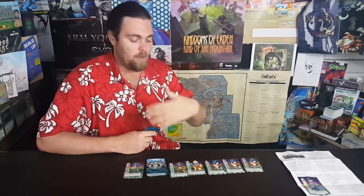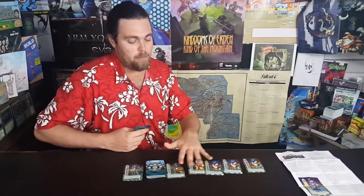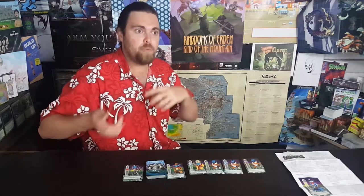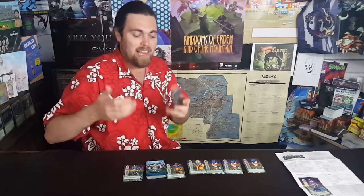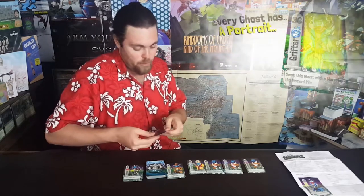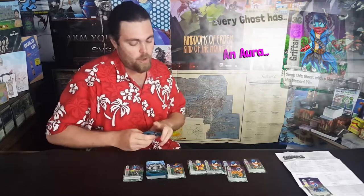We do this until all cards in hand are gone and all five graveyard ghosts are taken. Since one extra ghost was drawn each trick, one ghost will remain when hands run out. Then we start a new round, dealing five cards to each player and flipping five new ghosts. For a new example: there's a 44 and a 46 in the field, so playing 44 is closest without going over.